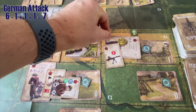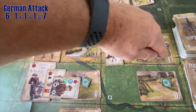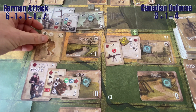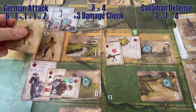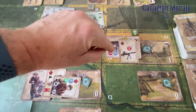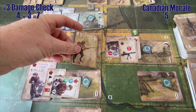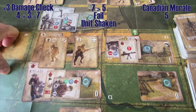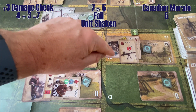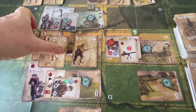The Canadians are spotted, not concealed, and they're moving forward in brush — defensive value one. They need an extraordinarily good defensive draw. They get a three plus one is four. So seven versus four is a plus-three damage check. Their damage check draws a four, plus three modifier is seven — they do not pass. The Canadian infantry is shaken by the German second-line squad's fire. Good job by the Germans — that helps a ton. The second-line squad gets a fatigue marker for that action.